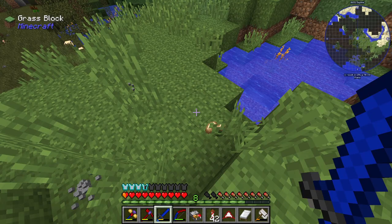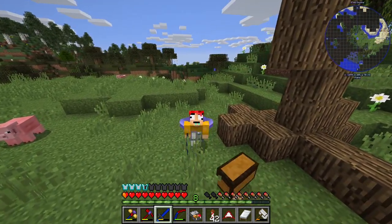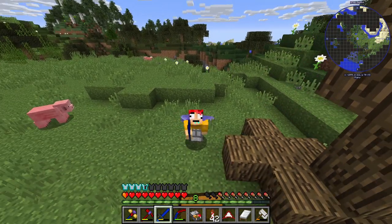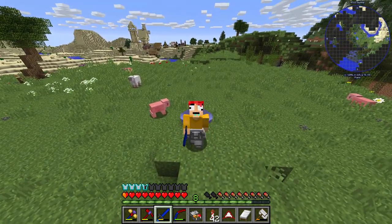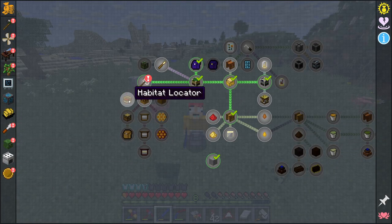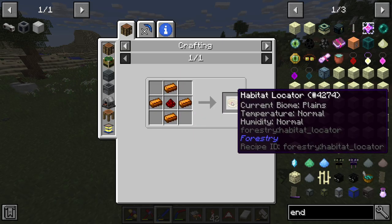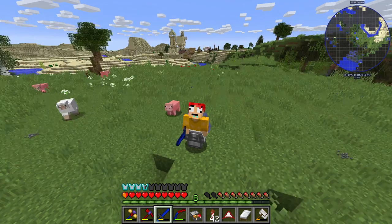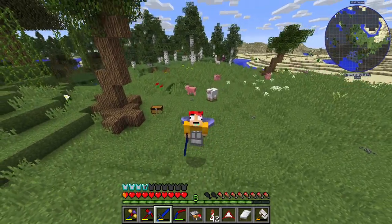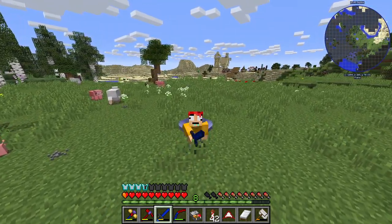With all the different bee types you have a reason to go out and explore. There are beehives in the End and the Nether as well, so you have to go all over to get them. I noticed there's a habitat locator item — I'm assuming it locates different habitats — so I'll build that and go look for stuff later. For right now I want to play around with the bees at home. I do have a few apiaries I took from villages that we can use to get started.